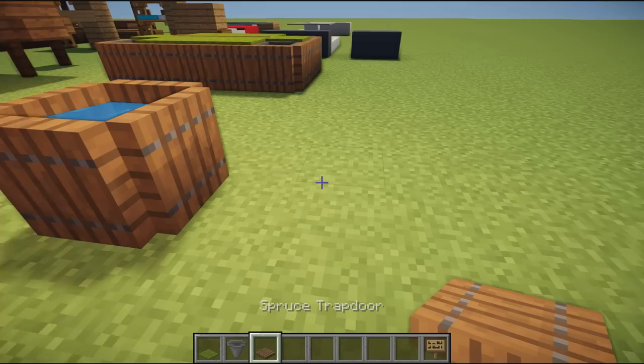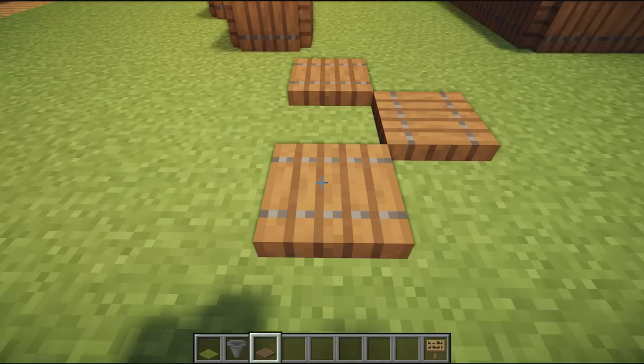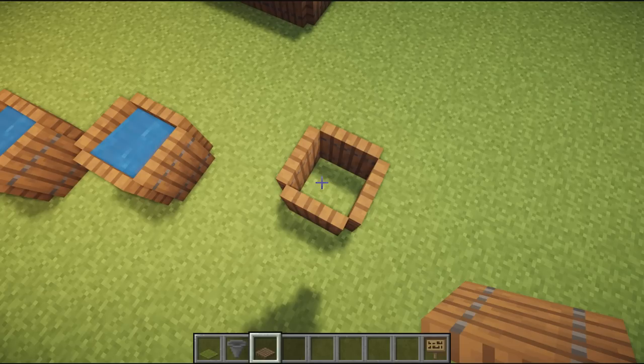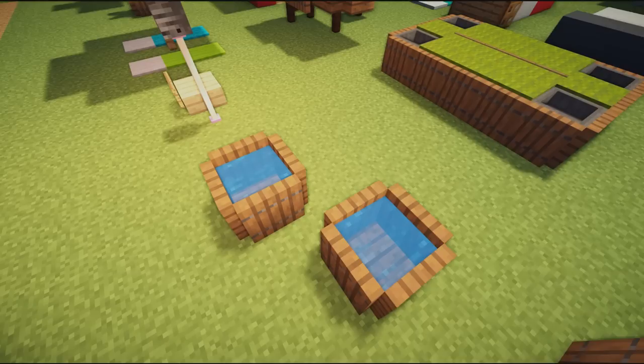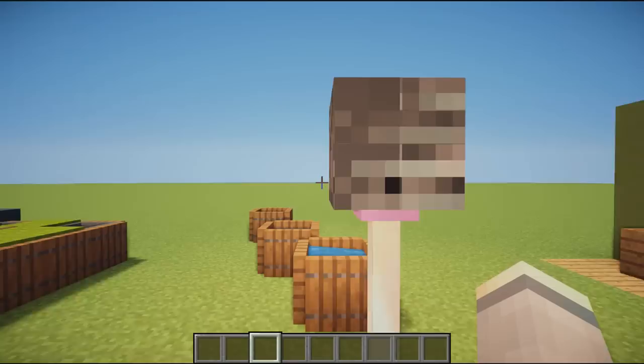Next up we have some barrel designs. You place trap doors facing inwards around a single block, flick them up, and fill it in the middle with lava or water. These would look great by a seaside fishing village and are very useful indeed.